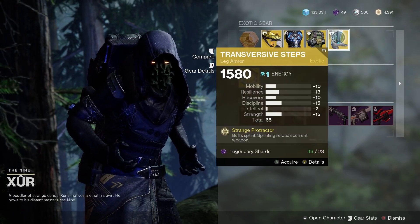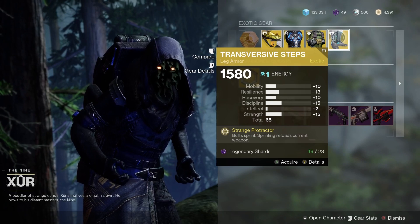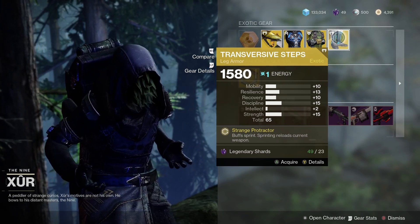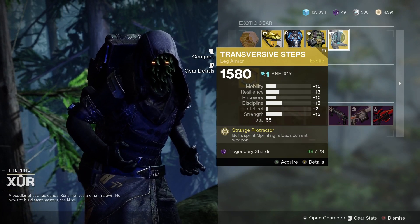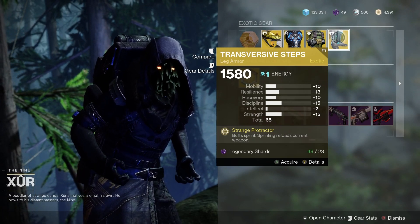Finally, for the Warlocks, we've got the Transversive Steps. 65 roll overall, pretty even stat distribution there. Apart from the intellect — good strength at 15, good discipline at 15. Not bad resilience as well.